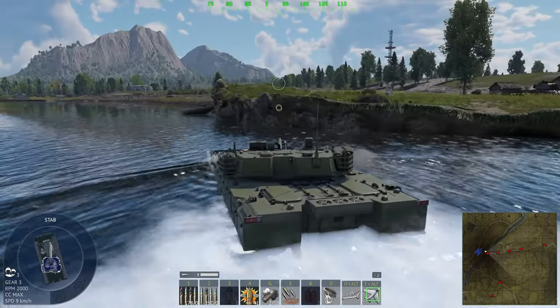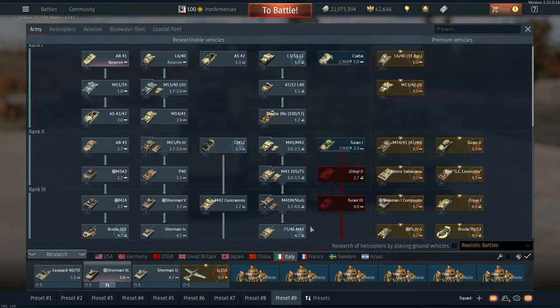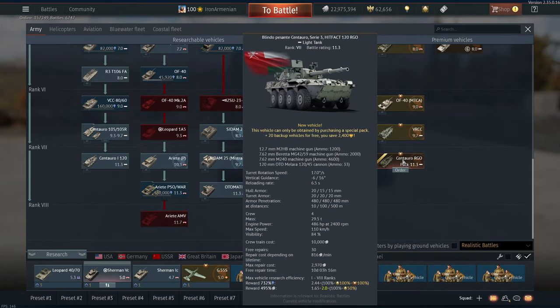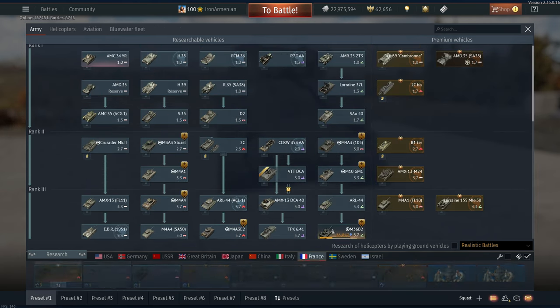Amphibious vehicle, infantry support — that's the idea. Moving on to Italy — I hope they don't get another centurion. Of course they've got another centurion — the Hungarian centurion. You can't just keep copy-pasting the same vehicle 12 times, Gaijin. Come on — you just stuck a flag on it.